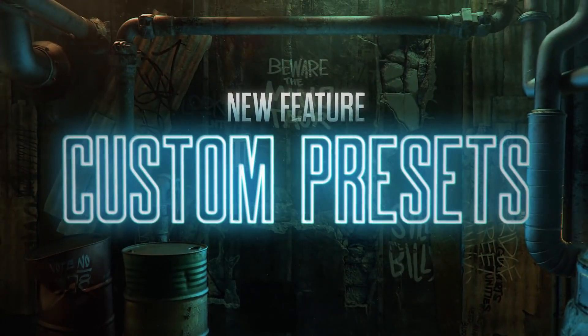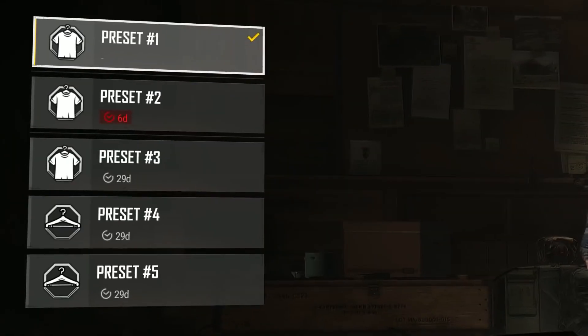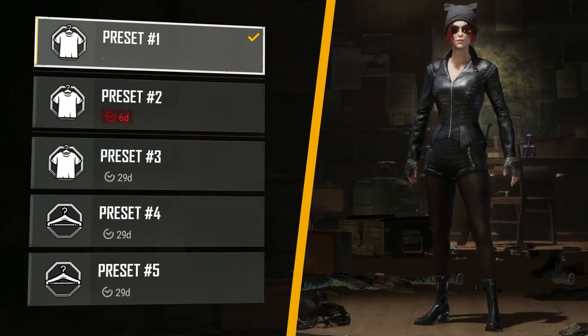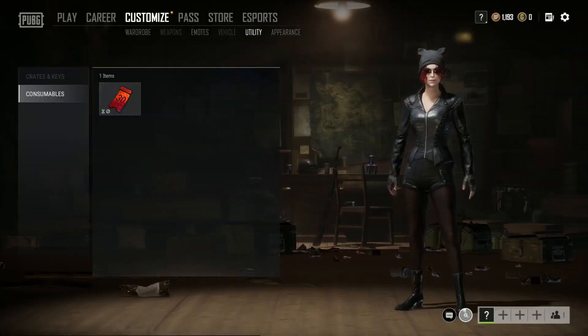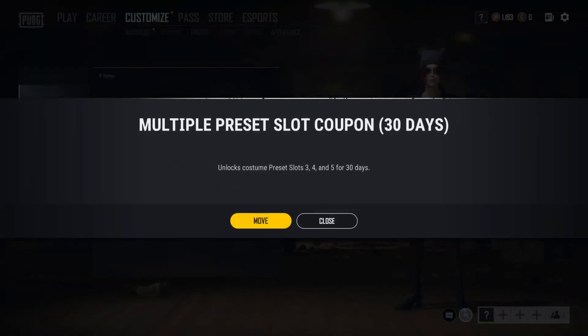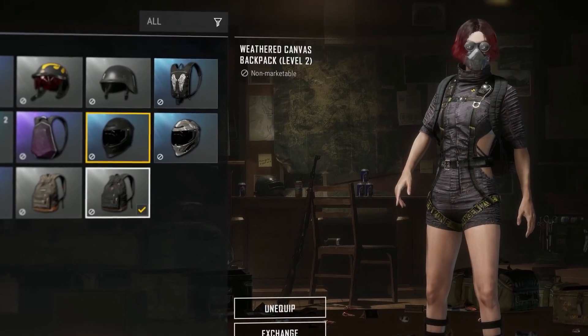Preset looks are also coming to the battlegrounds in Update 10.1. Now you can utilize rented slots to store complete costumes and easily switch between your favorite looks without having to dig through your inventory for each piece. Simply unlock a preset slot and set your favorite costume to it for easy access in the future.